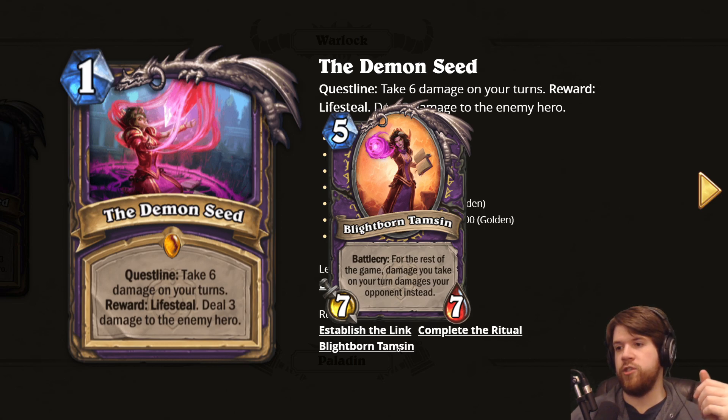Blightborn Tamsin is a five mana 7/7 with battlecry: for the rest of the game, damage you take on your turn damages your opponent instead. That's obviously a very powerful effect — if you play Flame Imp, it deals three damage to your opponent instead of you. Probably the biggest payoff is Stealer of Souls: after you play Blightborn Tamsin, you play Stealer of Souls, tap — your opponent takes the two damage — and you're drawing massive cards essentially for free. The fatigue win condition also works: just draw all your cards, play Tamsin, and your opponent starts dying when you're out of cards.